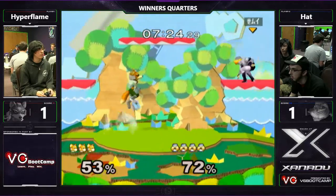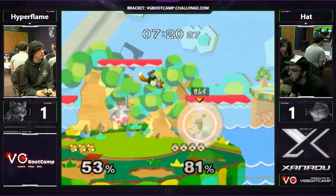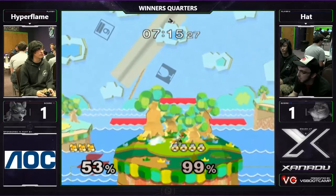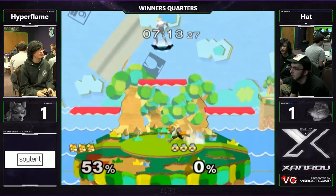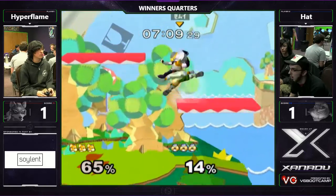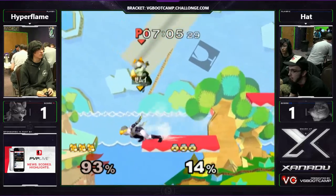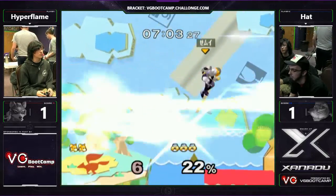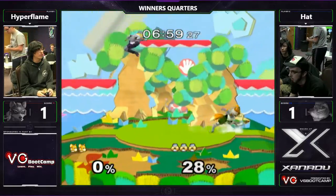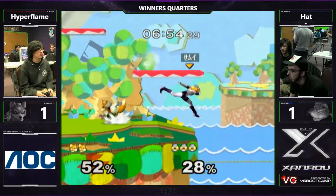I'm actually one of those players — I really like Yoshi's Story in these sorts of matchups. As Hat dies at 99, that's the power of Yoshi's Story showing up real big for Hyperflame. That might have been a Dynasty attempt, but Hat misses the run. Dynasty for the super new age — New Doc Kids.